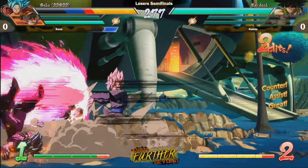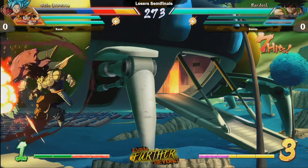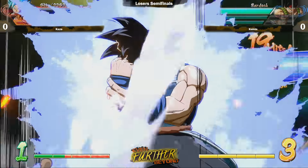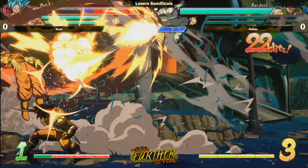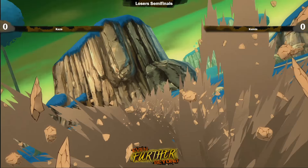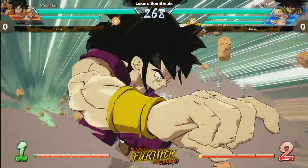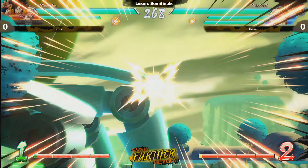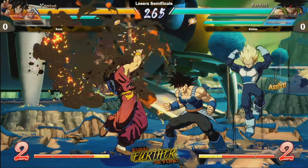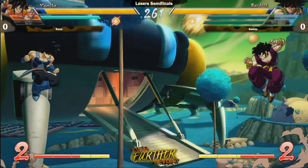We've seen a lot of really good Bardock played tonight and Kelvin's showing a lot of him too. He's a really scary character, especially when paired with a good assist. When he does his Revenge Assault — and even if it whiffs, just calling in Vegeta assist afterwards — and speaking of Vegeta assist, the damage in the corner is why you put Bardock first. When he has assists he goes absolutely nuts.